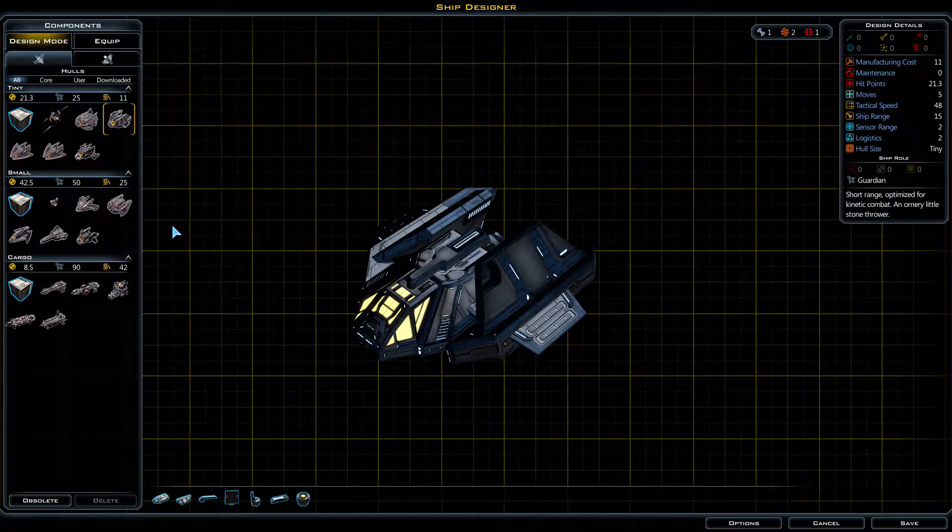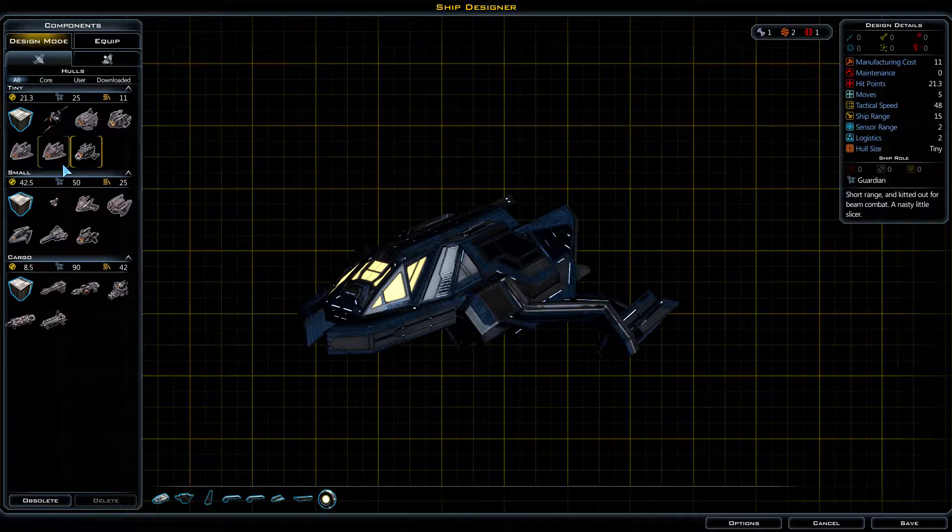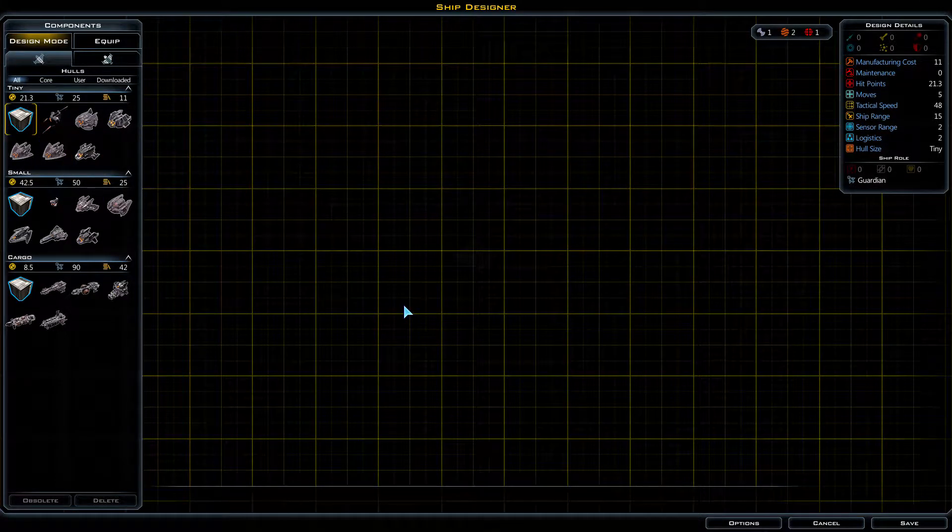Hello there everyone and welcome back. It is time to build some new ships. Unfortunately, as it may have appeared in my last few episodes, my harassers are not exactly up to par as far as taking on the Iconians. So I need to develop something that can at least fight them head on.